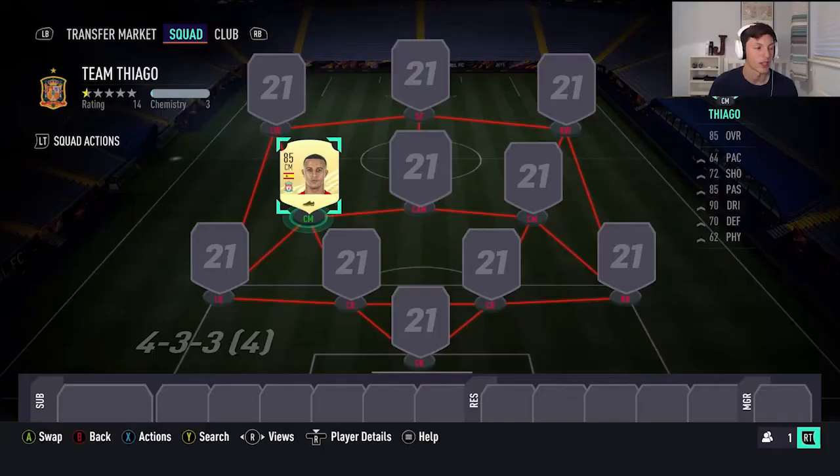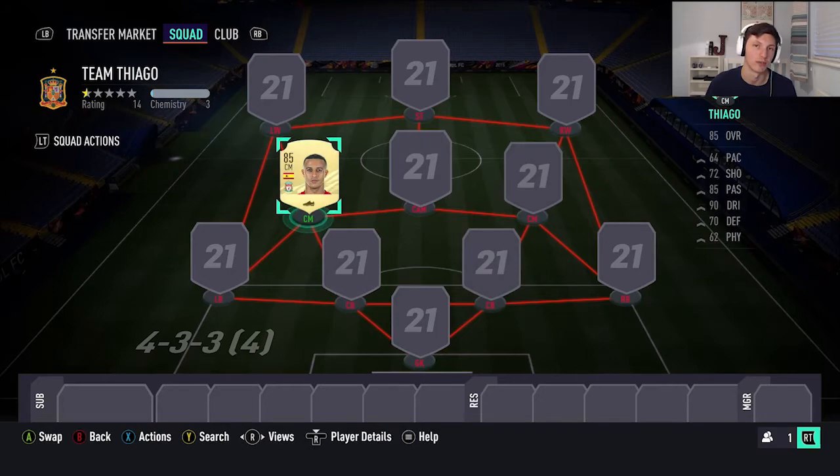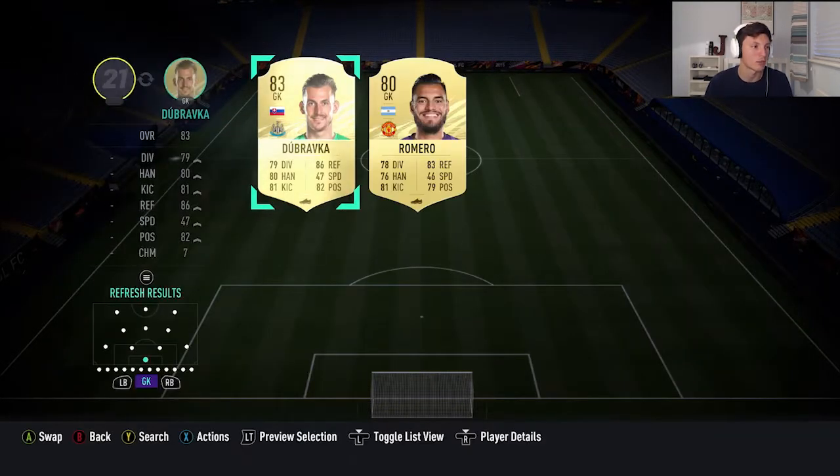So as you can see, we have got Tiago in the team already in the center mid spot. We are currently using the 4-3-3 variation because that's the formation I usually want at the start of every FIFA, but it could change to a 4-1-2-1-2 or a 4-3-2-1. For the moment, this is the formation we are using. In goal, we're going with a mainly Premier League based team.